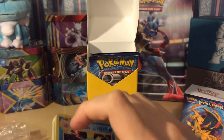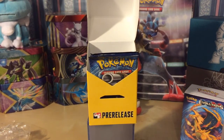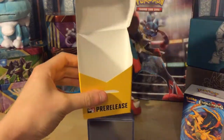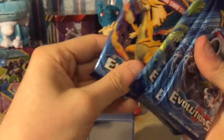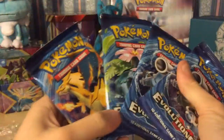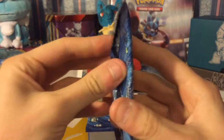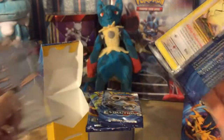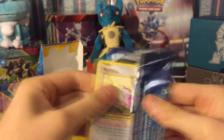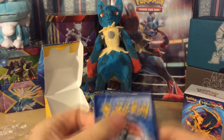We also get - yes, you guessed it - one, two, three... they seem pretty bent at the bottom, but we get four X and Y Evolutions booster packs. Let's get stuck straight into these. I'm really excited - just watch the last episode, we got a Mega Blastoise EX. It opens really easily which is quite worrying. Three from the back.